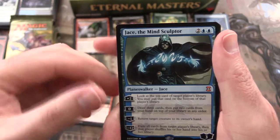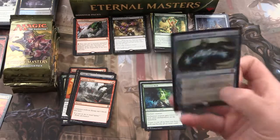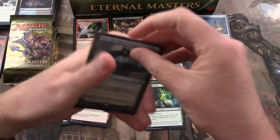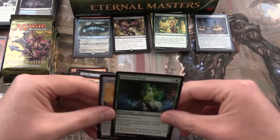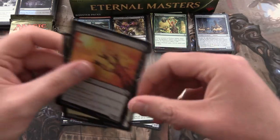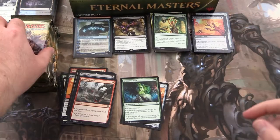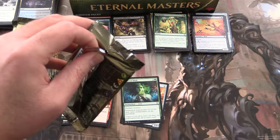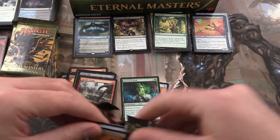Oh cool, there we go. Mythic Jace the Mind Sculptor! Need to get this one in a sleeve. Excellent. The first Planeswalker — I'll put him over here. We also got a Wake of Vultures foil. Very cool so far. I think that Jace is about $65, so that's a huge pull for this box.